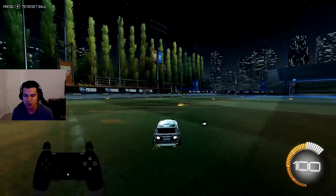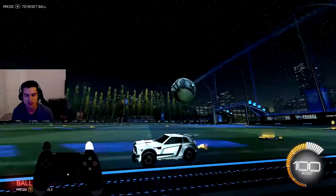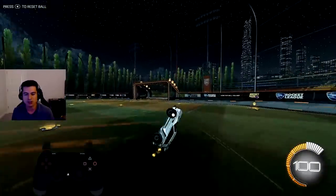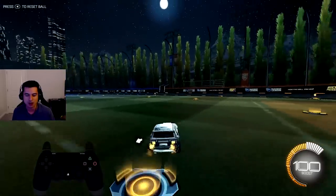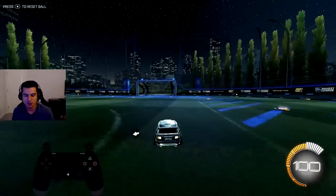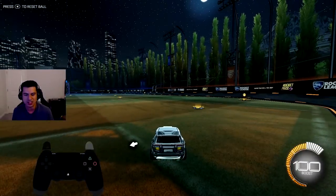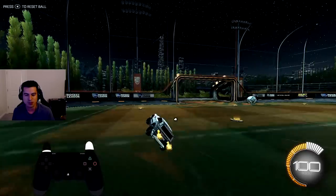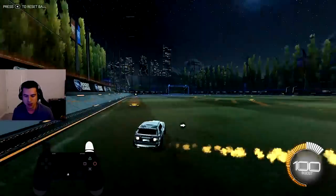The next thing I want to talk about is power sliding — I don't think I've seen this explained on YouTube before. I personally have power slide bound to L1, or the left bumper on Xbox. I have it like this because it's just more comfortable and easier to have a finger dedicated to power sliding. That way you can power slide and boost at the same time, or power slide and jump — multiple inputs at once while power sliding.